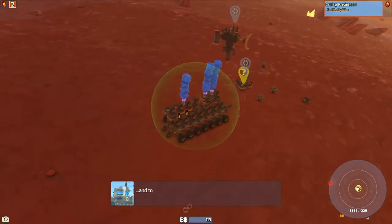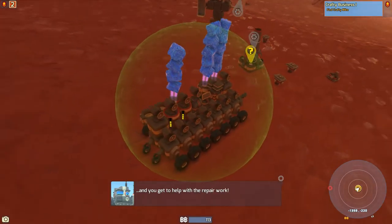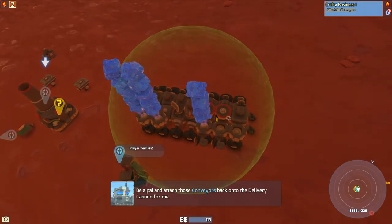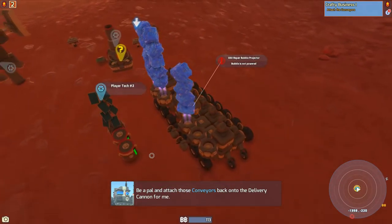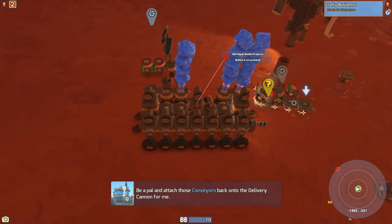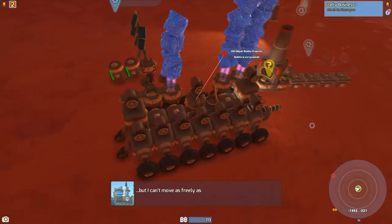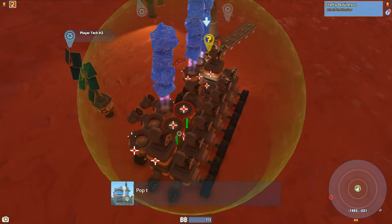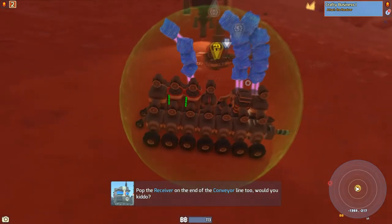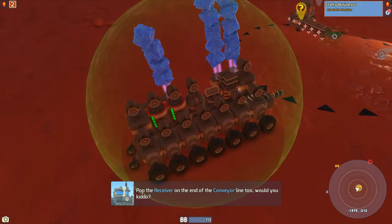Crafty Mike's the name, and today's your lucky day. I thought he was going to say 'crafting's my game.' My base came under attack — did you get to help with the repair work? Yes! That's what I always wanted. Just want to get my batteries recharged. We'll get Palantato's conveyors back onto the delivery cannon. I'm going to pop those on where he tells us to. I can't move as freely as I used to these days. Pop the receiver on the end of the conveyor belt line too. I don't want to get too close to it, because I don't want it to actually take the items off our vehicle just yet.